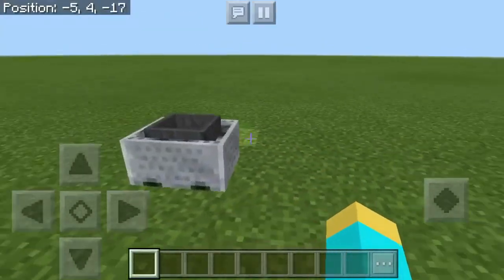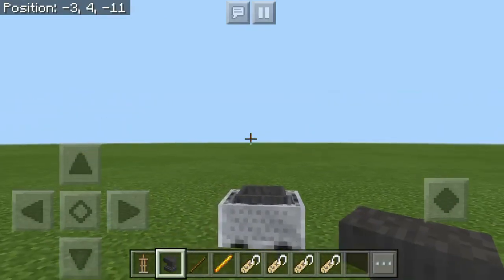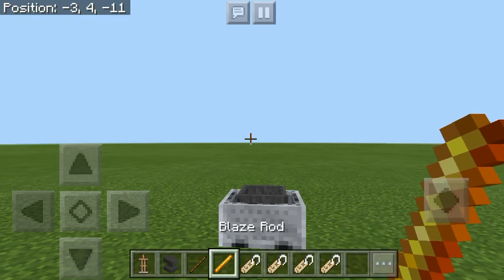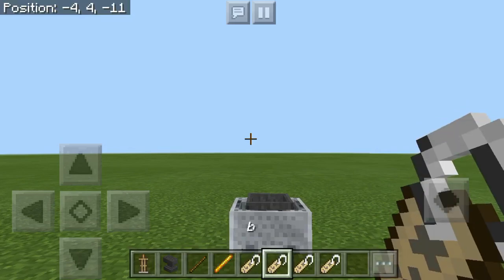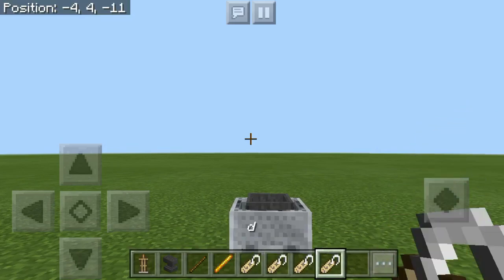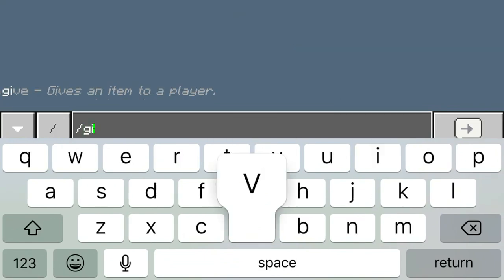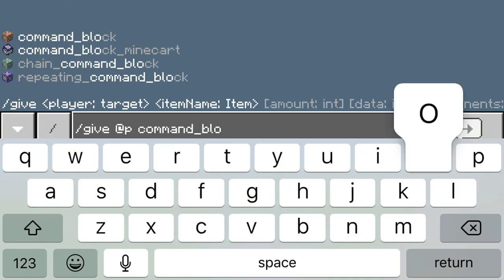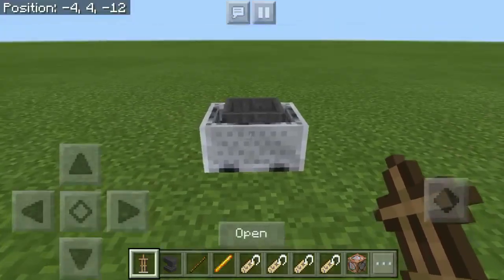Here's the time where you might want to pause the video, because here are the items you're going to need for this tutorial: some armor stands, an anvil for naming, some name tags - you're going to need a stick or a blaze rod for the handles, name tags named A, B, C, and D which you can name using an anvil. We're also going to need a command block, which we can get by typing slash give @p command_block into the game chat.